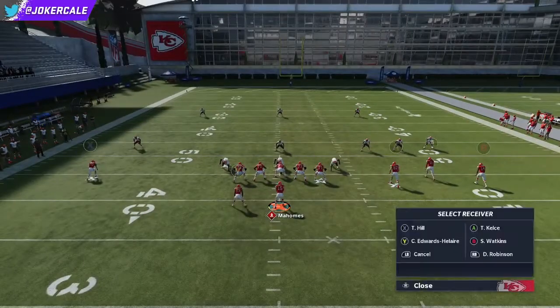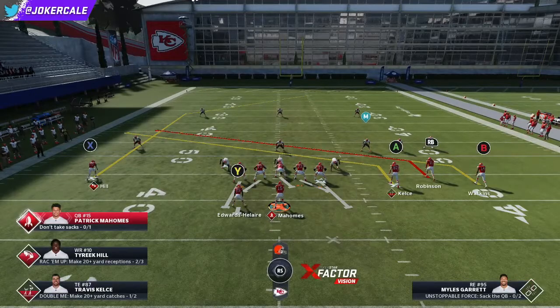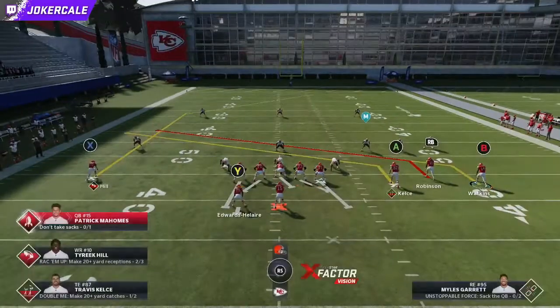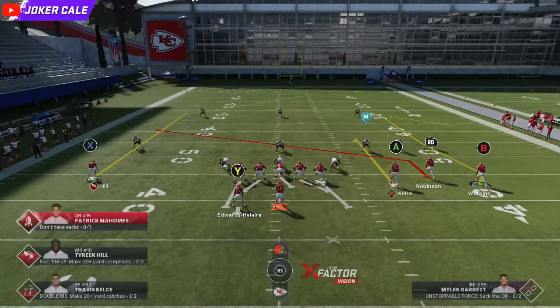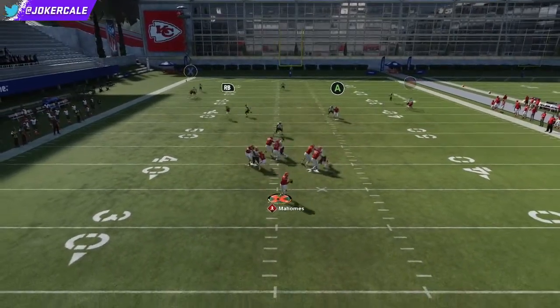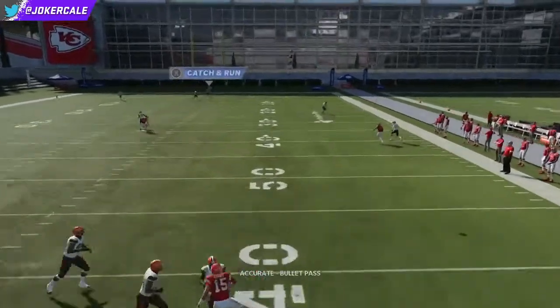Put these three right guys on a slant — that's what I usually do. You can really do whatever you want as long as the deep safety on the right side gets pulled down. You could curl him and just run it like that. As long as that deep safety stays in the middle of the field, this will get open if you pass lead to the right.